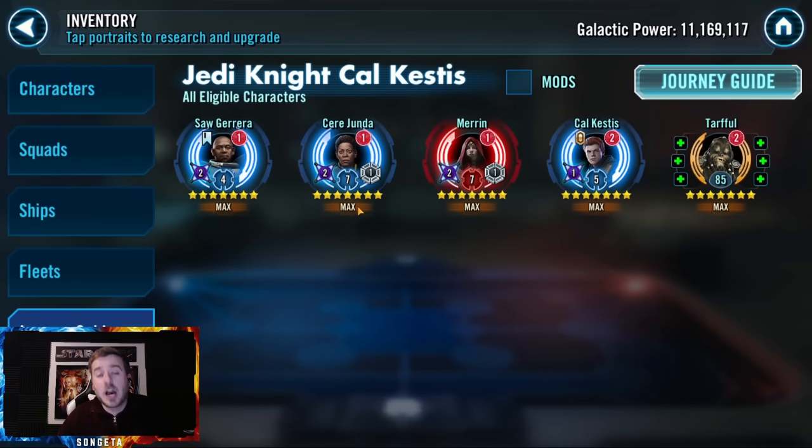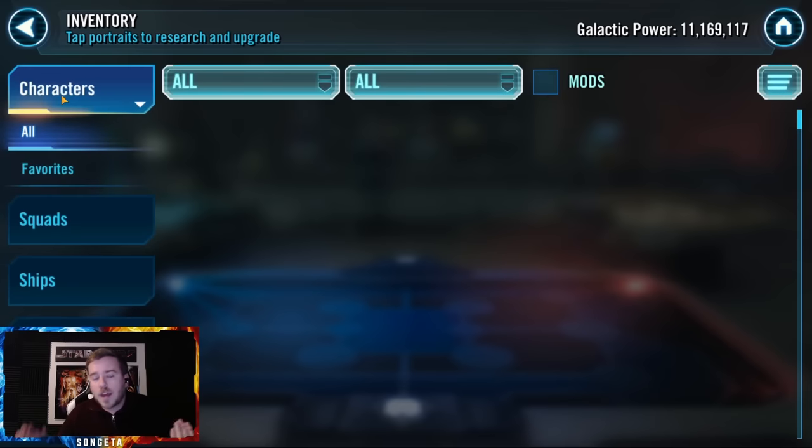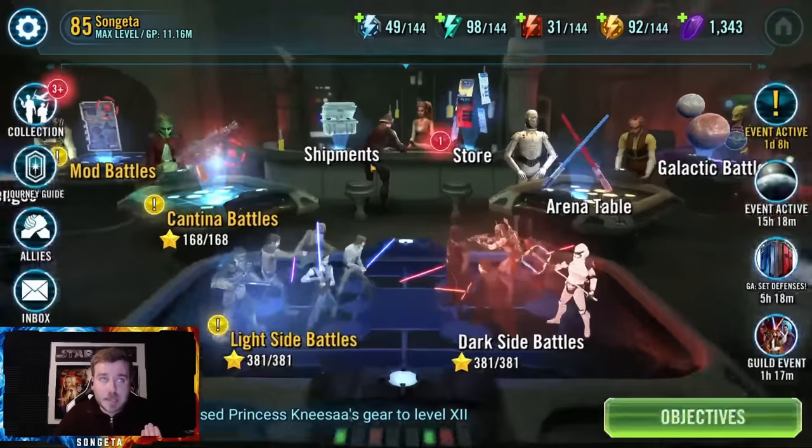Mistake number three, which I think is very common, is tunnel vision with your farming plans. Say you're going for Cal Kestis and working up his characters — you only need gear 12 for them. If you're farming those character shards and then something else comes down the pike and you ignore it, you miss opportunities. Scout Trooper and Nisa have been farmable for a while now — if you're an end-game player and skipping their shards just because you're working on Cal Kestis, that's a mistake.